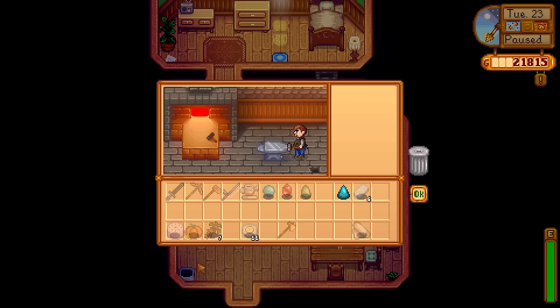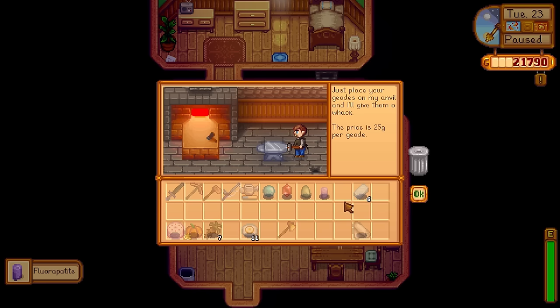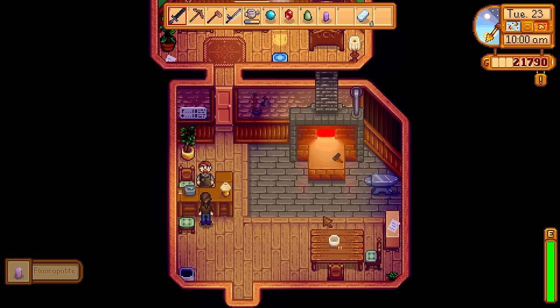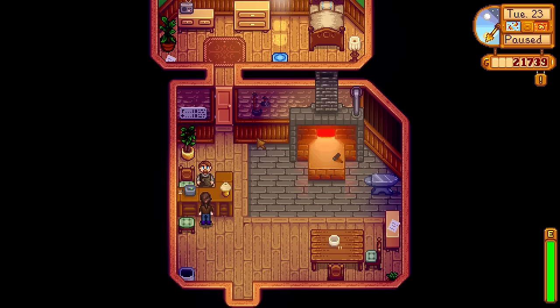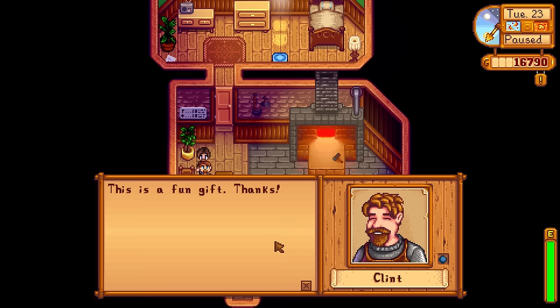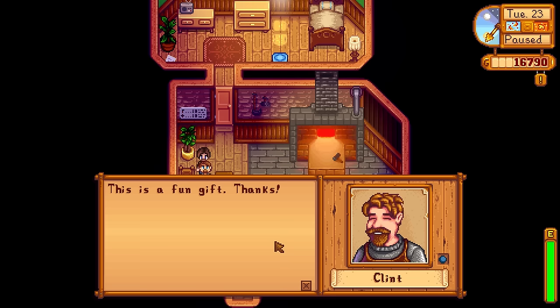Hello, Clint! First, process geodes. What was that? Fluorapatite. Oh yes, we've already investigated that. I would like to upgrade — I could get an iridium axe, but that's never going to happen, not for a long time. Get me one of these please. You can also have this — this is a fun gift. Thanks, welcome, Clint. I haven't really spent much time with you, have I? 'If you want me to upgrade your tools, you'll have to give me the correct ore.' I will do my best.